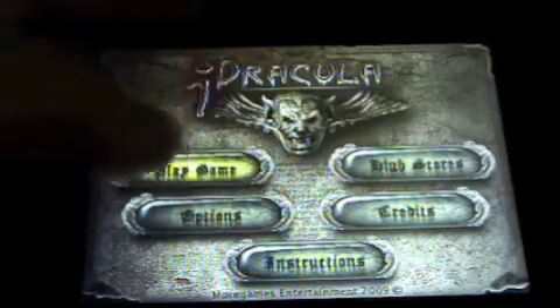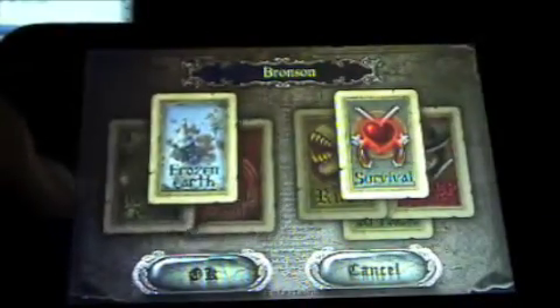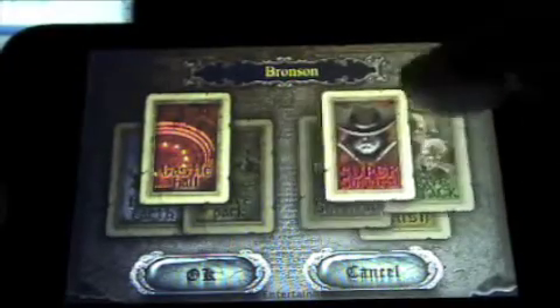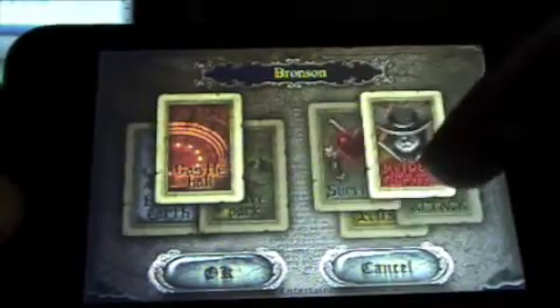There are three different maps. I have to say, this is my favorite — Castle Hall. There's Survival, Rush, Wave Attack, and Super Survival. These are pretty much all about surviving.